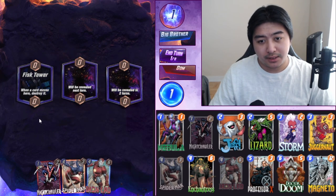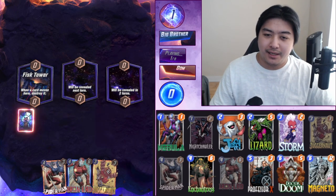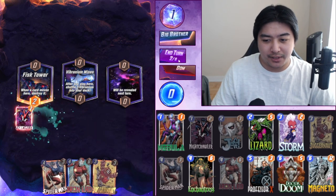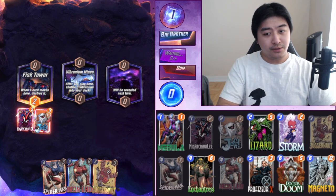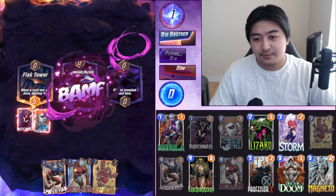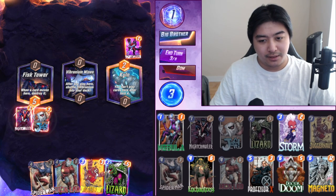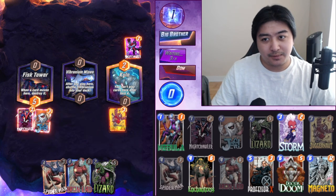We're going to play Nightcrawler there for sure. If he's playing Black Bolt and Thatcher, he's going to want to play Polaris here or something. We're not going to give him a chance to kill our stuff, but we do have Juggernaut which is really good. We can figure out where he's going to play and then use Juggernaut into Fist Tower. There's no way he's playing Nightcrawler there — this could be amazing. We could play Juggernaut here and hopefully it hits him to Fist Tower.